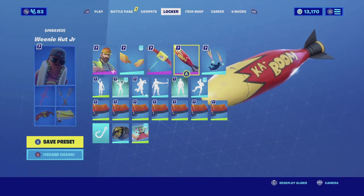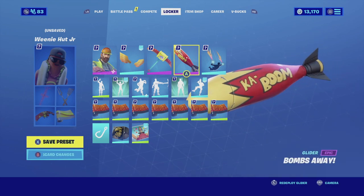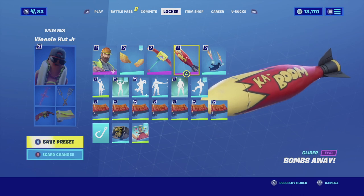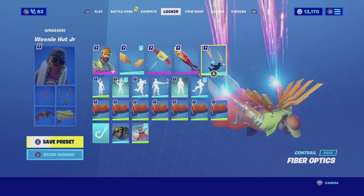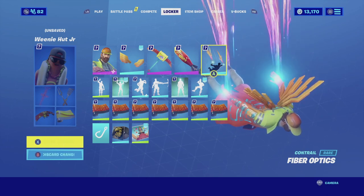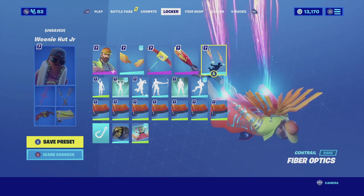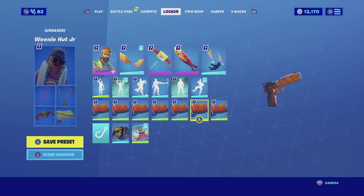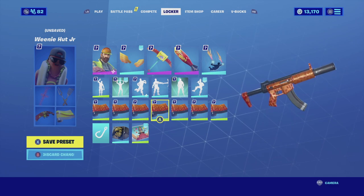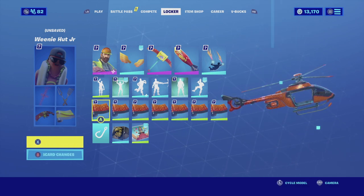For the glider I'm going with the Bounce Away. The Bounce Away fits phenomenally — it does have red and yellow, and the harvesting tool and the skin itself also utilize the same color scheme. For the contrail I'm going with the Fiber Optics. The Fiber Optics is a very colorful contrail, it matches pretty good with every color he has — overall very flashy. For the wrap I'm going with the Burn Mark. The Burn Mark goes from orange to a reddish-orange coloring, which is the same thing the skin does, so it matches really well.